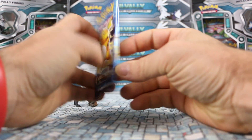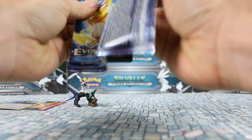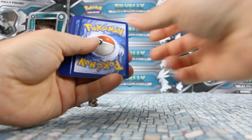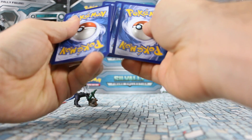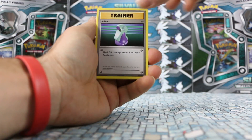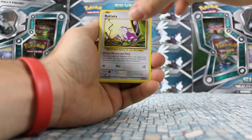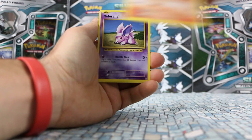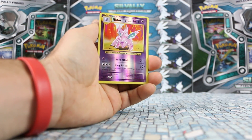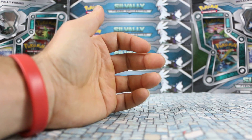Let's continue and open up our Raichu Evolutions pack. Starting with a Machoke, Potion, Maintenance, Electabuzz, Rattata, Growlithe, Nidoran, Vulpix. Nidorino is our Reverse, and our rare is Starmie.